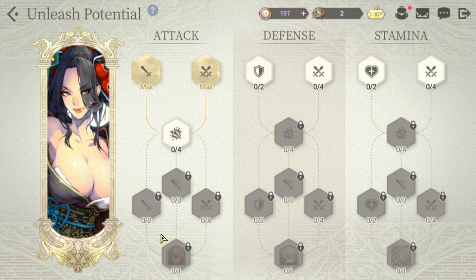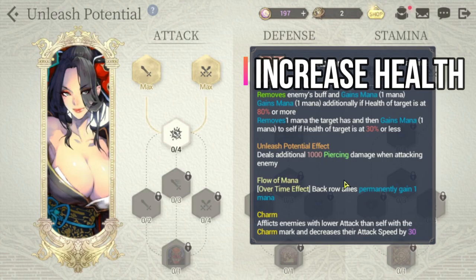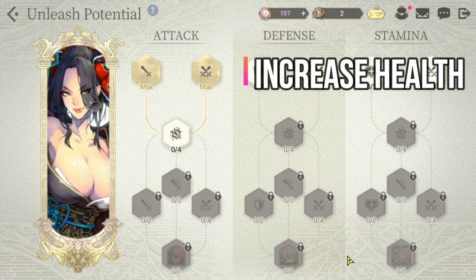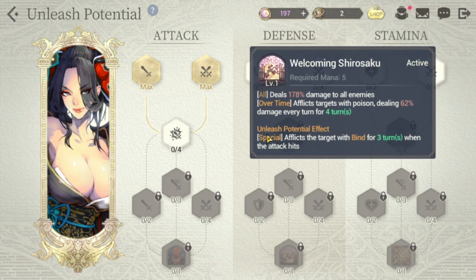Increase Janai's attack as much as possible with Unleash Potential. You should also focus on stamina, because the Unleashed potential effect there gives an additional 1,000 piercing damage when attacking the enemy, which is great for her as an attack-based character. Her defense tree is similar to attack but affects her S2 skill.